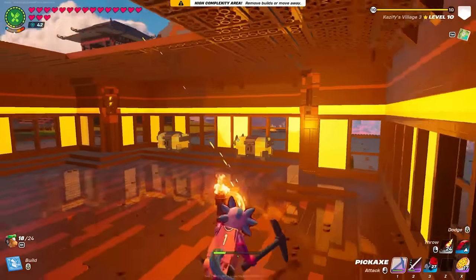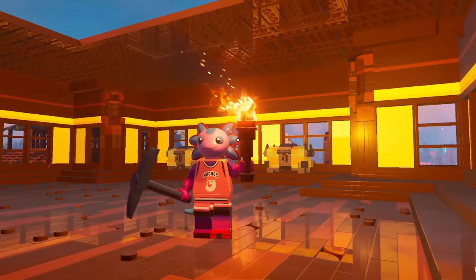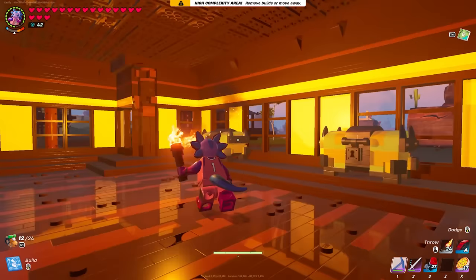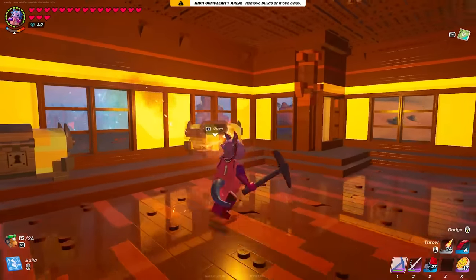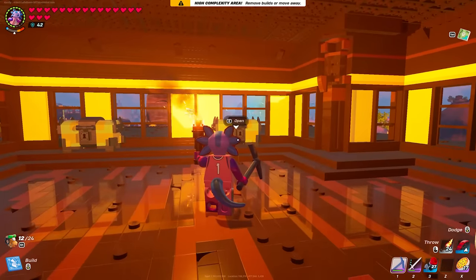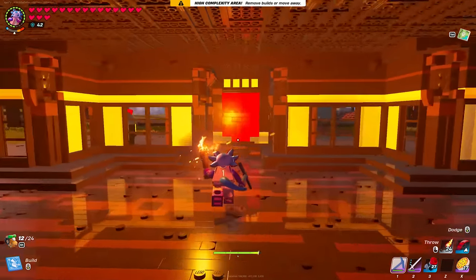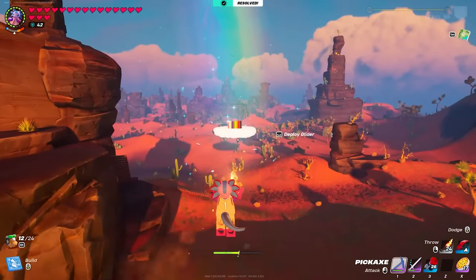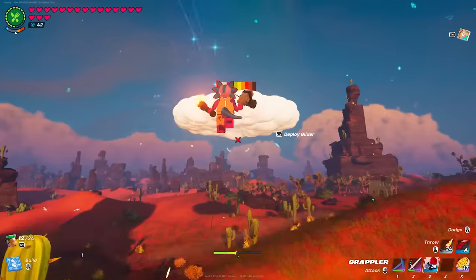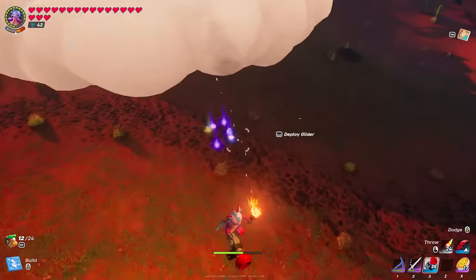We're back at our base to drop off Polar Peely. I have to drop off all of our cheese — I have 180 pieces of cheese that I did not have at the beginning of this video. We're going to drop it all into this chest, and also move out the other cheese from the last few episodes. Now this chest right in front of us is the most sacred chest in all of Lego Fortnite, at least in my world. There's a rainbow right outside — I don't know if rainbows can give you cheese, but I've got to check it out. Let's see if they'll give us some cheese.